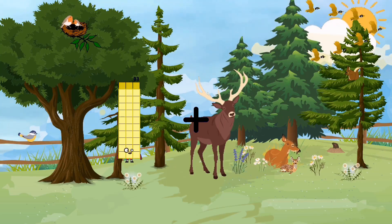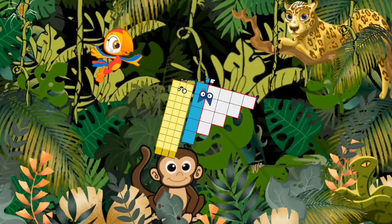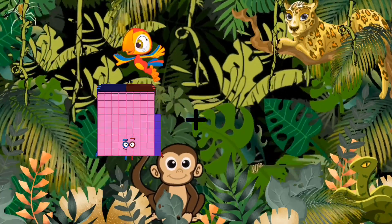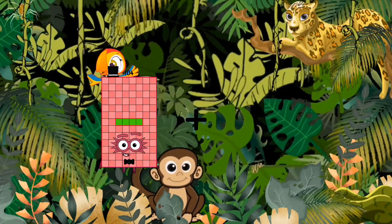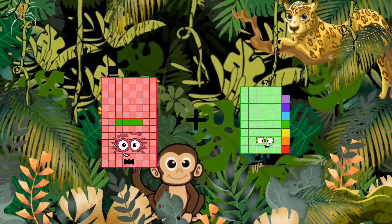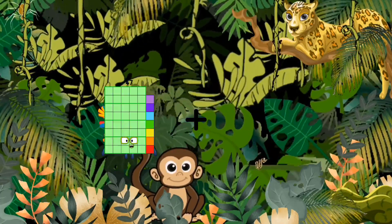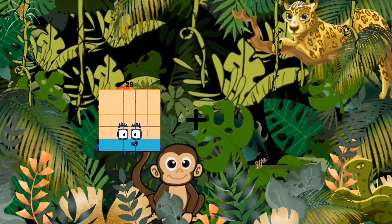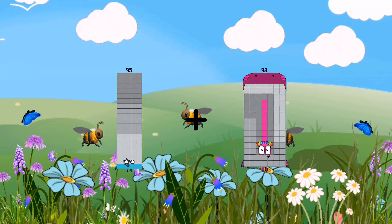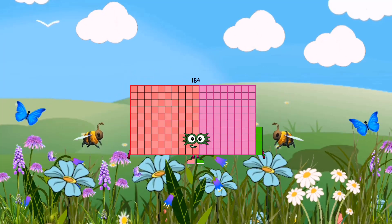95 plus 89 equals 184. 3 plus 7 equals 10. 20 plus 87 equals 107. 88 plus 55 equals 143. 105 plus 89 equals 39.